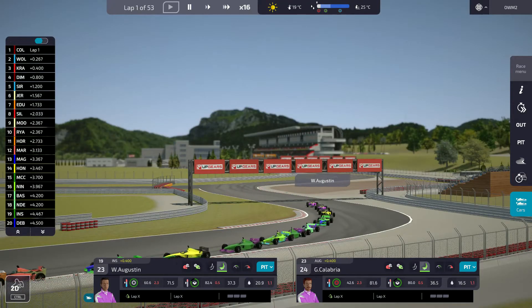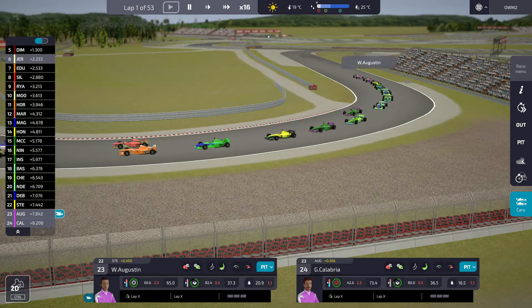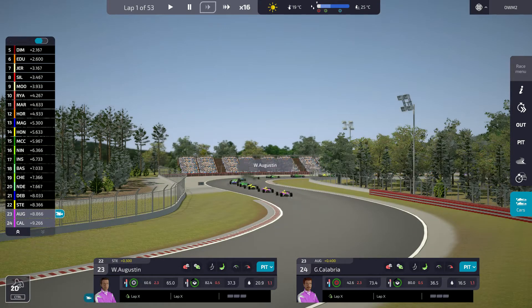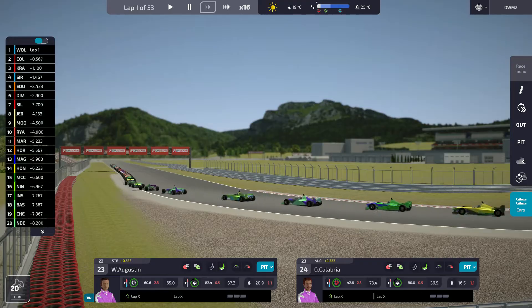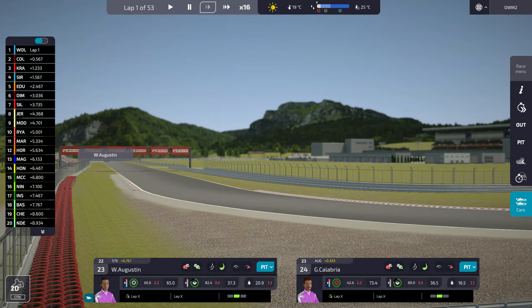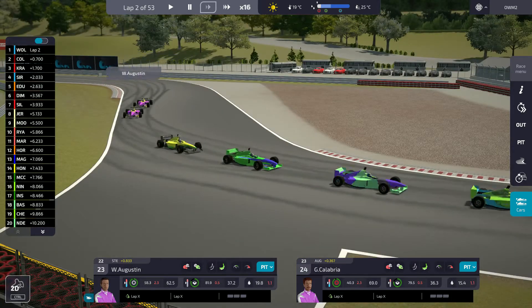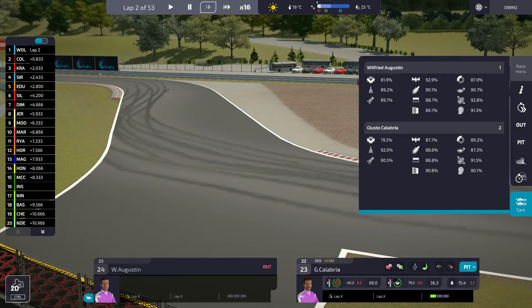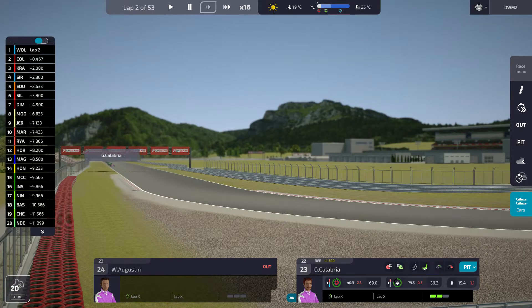As the race settles in, I'm going to slightly speed things up. It looks like we're going to be plodding around at the back. One of our cars conked out immediately — it was an engine failure for Augustine. Nothing showed as a problem beforehand, which is a shame. We've got Calabria left. Let's see how we go.